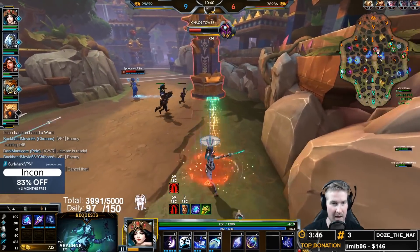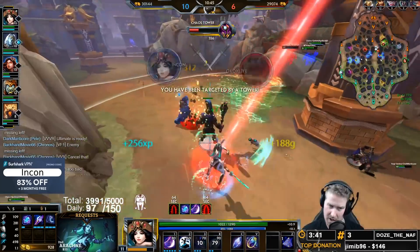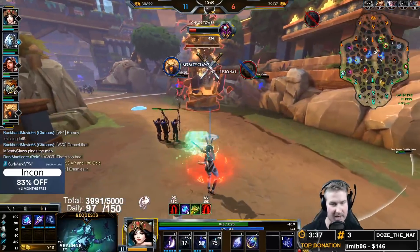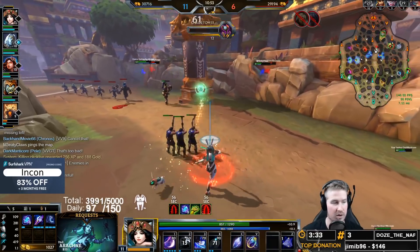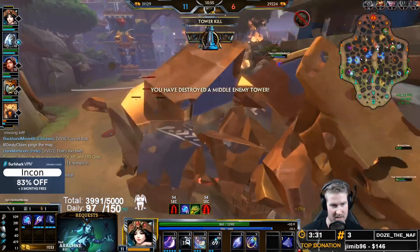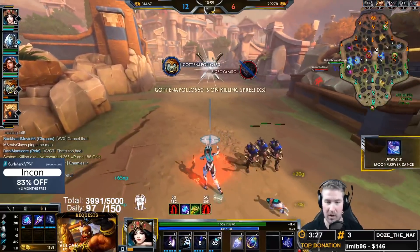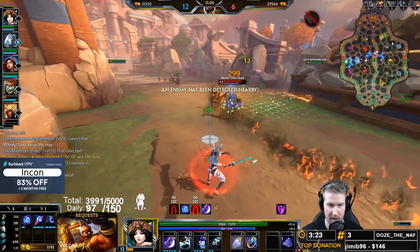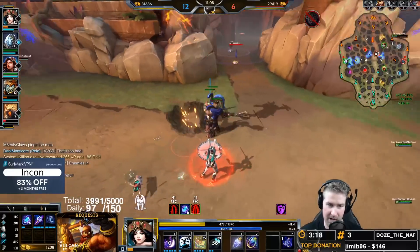I might be able to get a kill here, so I'm looking for an ultimate onto the Emoji and doing a three-one follow-up to grab the kill - using my avoidance to dodge a tower shot. That is the perfect early-game Chunga play: I see somebody in front of me who's pretty low, I've got my ulti up, and I grab the quick pick.